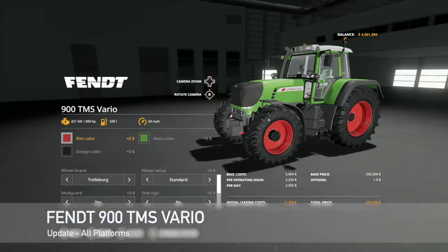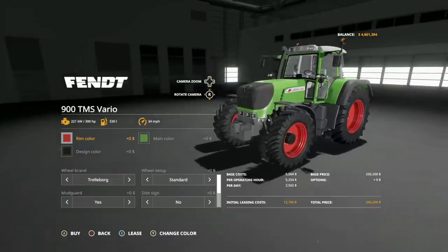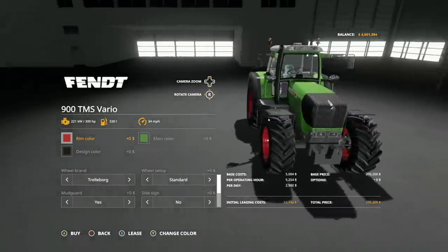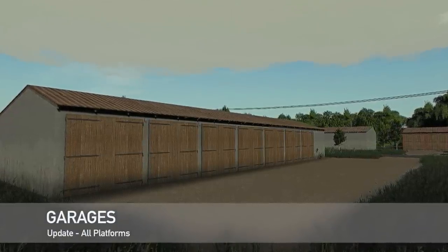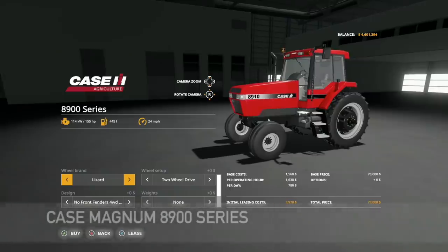We've got an update to the Fendt 900 TMS Vario - version 2. They've added optional work light rear, supported the realistic cab view mod, and supported the realistic mod as well. And an update to Garages by Nismo, version 1.001 - two new types have been added.